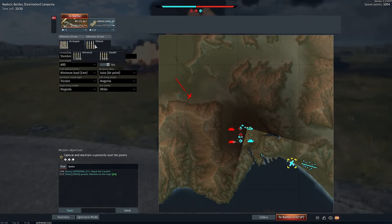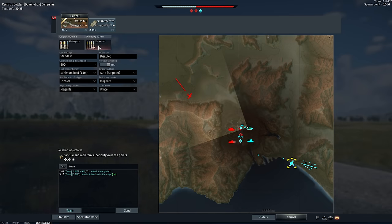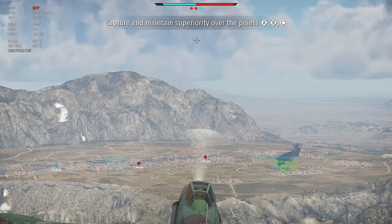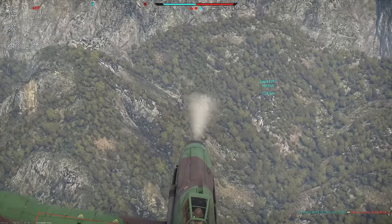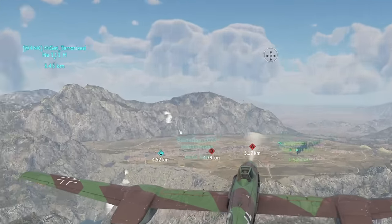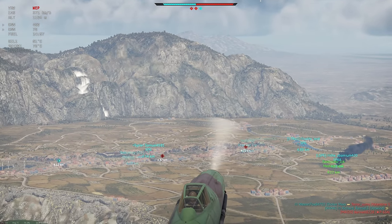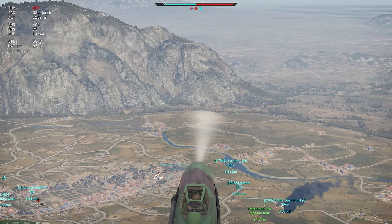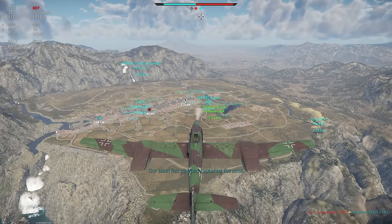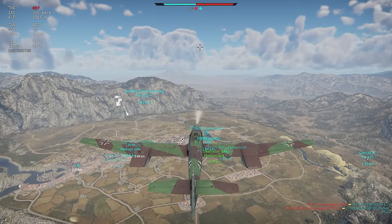I need to be careful because this thing has an absolutely pathetic climb rate. Is that an enemy plane there? Yeah, it is — an enemy plane. That is very distracting, War Thunder. Possibly just shot down a P-63. Why are the enemy planes going for our SPAAs? Oh my god, dude. Movie graphics, right?